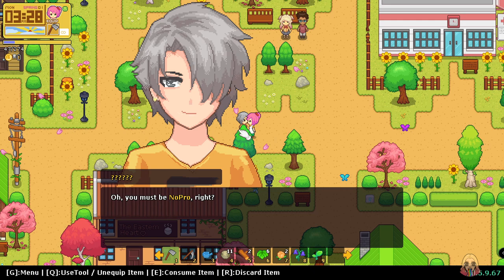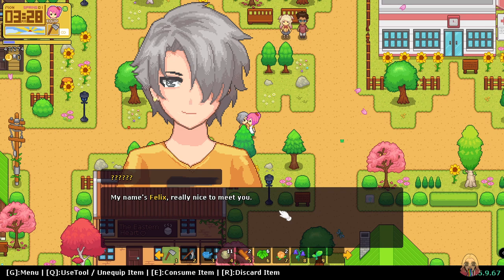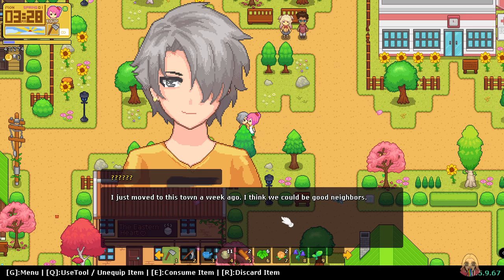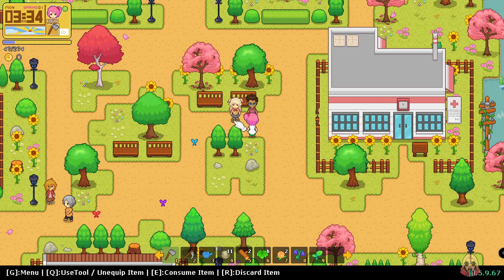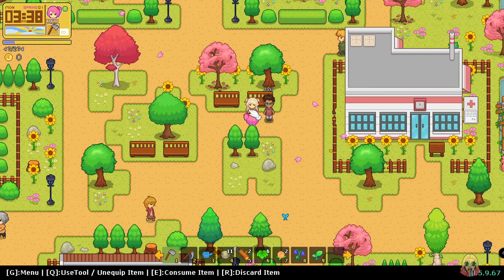Oh you must be — my boyfriend! I heard from the mayor that someone was moving into the old farm. My name is Felix — really nice to meet you! Nice to meet you too. I just moved to this town a week ago — I think we could be good neighbors. I think we found our marriage candidate! Hey how are you? Oh, so you're No Pro — I'm Jari! Glad to meet you buddy! Glad to meet you too!